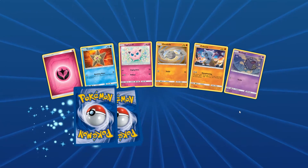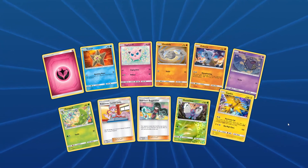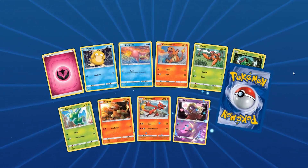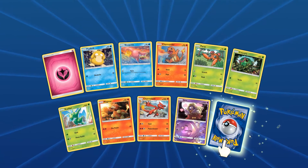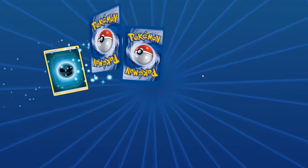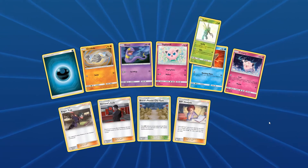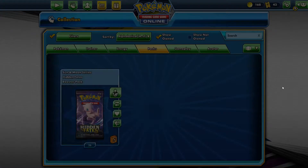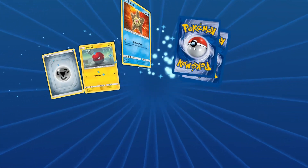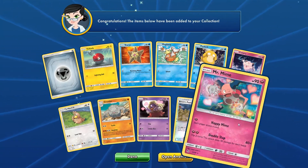The Jolteon spam is real — I have a Jolteon in like four out of five packs. Got one of those Butterfrees — not really interested in that — another Zapdos, we are hoarding the Zapdos. Basic Jynx, another Butterfree — not that great. We got a Bill's Analysis and a shiny Scyther — okay, cool. Graveler, another Brock's Pewter City Gym — we're gonna have a whole lot of those.